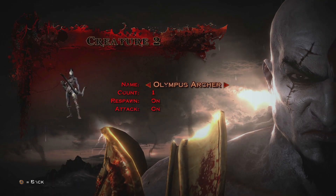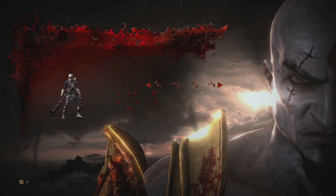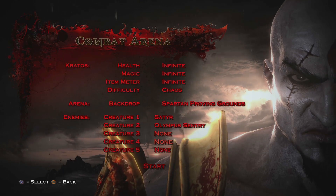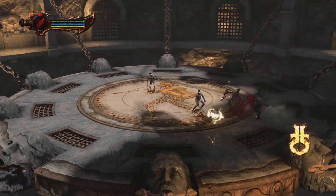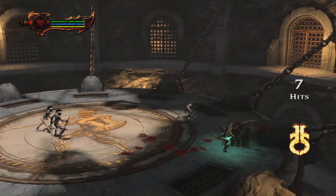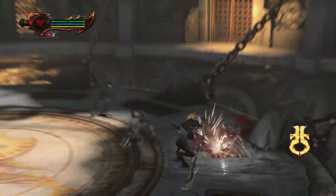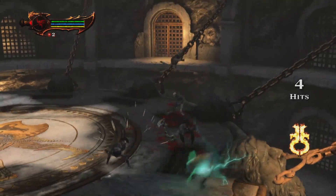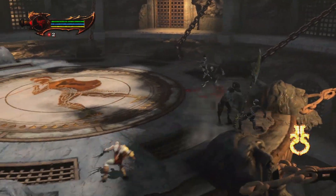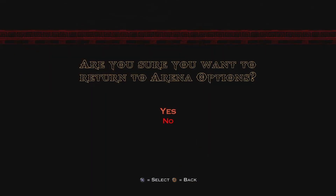The Satyr — it suffers the same problem as the Olympus Sentry and stuff, where it's a slam but it does not damage the surroundings. But it's not important because you don't really fight a Satyr that much. See, the slam does not do damage. This slam did not damage this guy next to me. That's the problem with the Satyr, but it's fine — how often do you fight a Satyr with normal enemies?